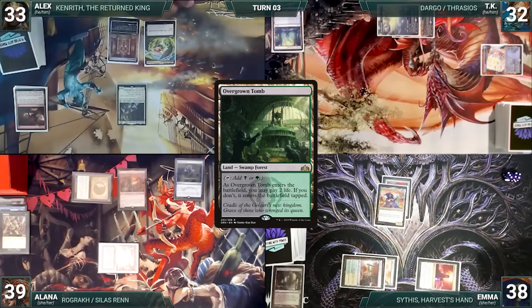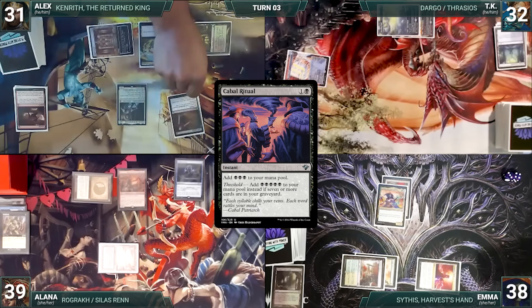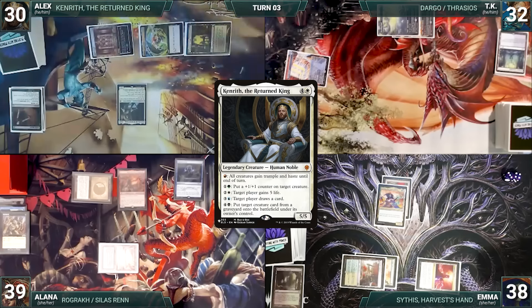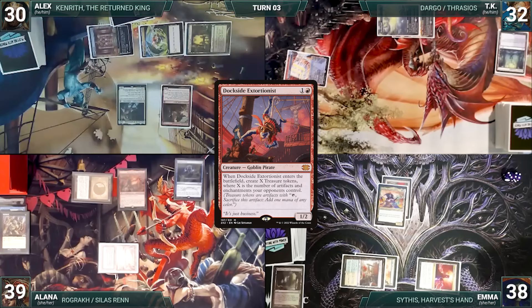Alex draws and plays Overgrown Tomb untapped paying two life. He casts Cabal Ritual — Rhystic triggers and Alana draws — adding three black. He then activates Kenrith's fifth ability targeting Dockside in his graveyard; Dockside enters and Alex creates six treasures.